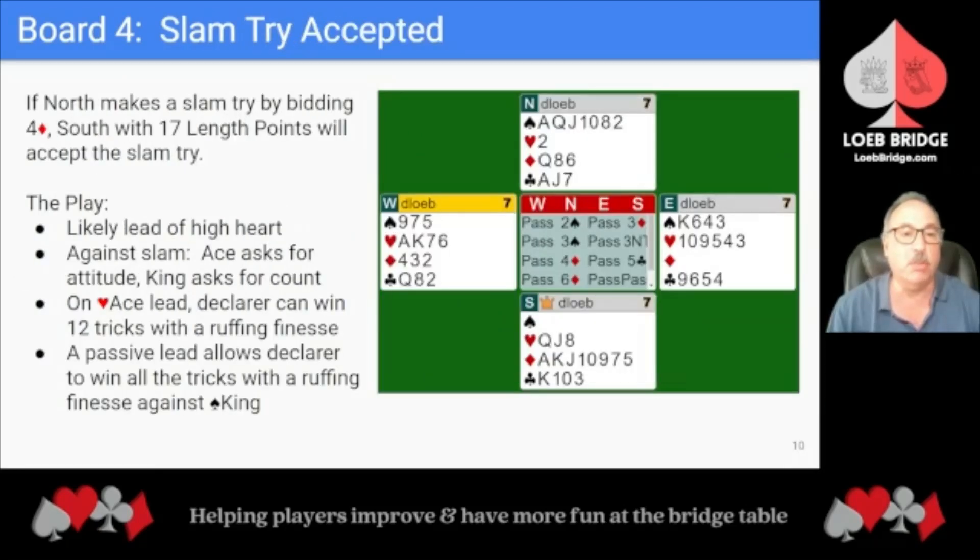At tables where North decides to pull 3 No Trump and bid 4 Diamonds as a slam try, South with 17 length points will accept the slam try. In 6 Diamonds, West will likely lead a high heart. Against a slam, it's common to play the lead of an ace asking for attitude, and the lead of a king asking for count. Here that's not relevant when dummy tables with a singleton heart. On a heart lead, Declarer can take a ruffing finesse against West's remaining heart honor and win 12 tricks. On a passive lead, Declarer can win all the tricks with a ruffing finesse against the Spade King.